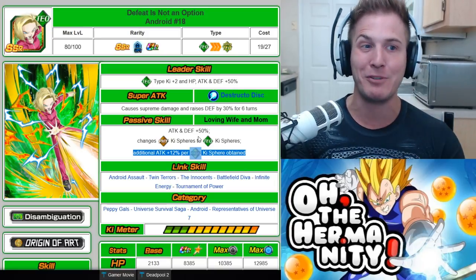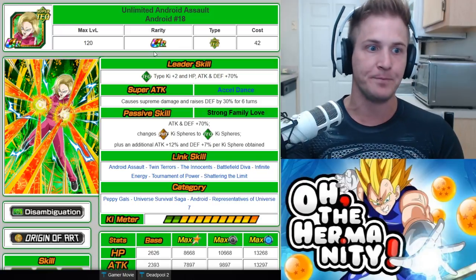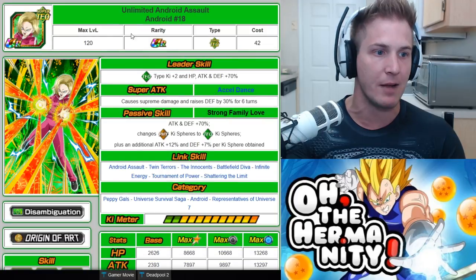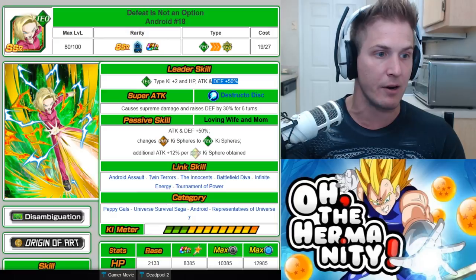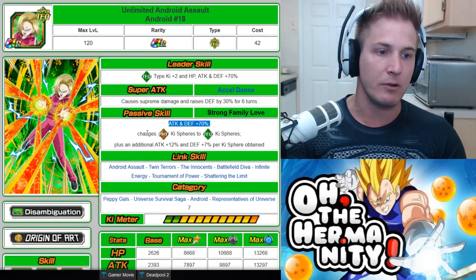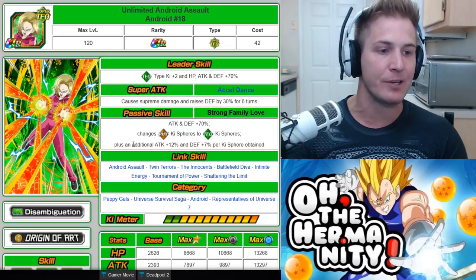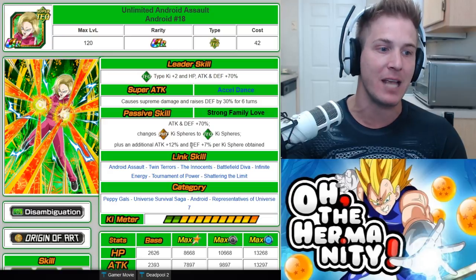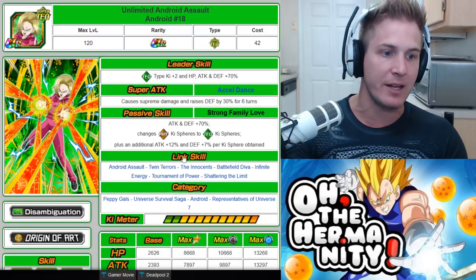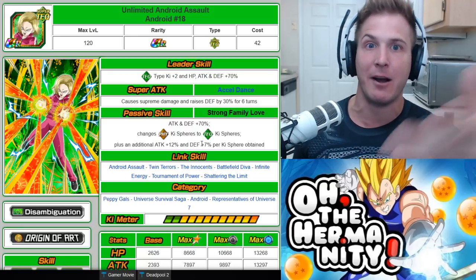That all changes once you TUR Android 18. When you TUR this unit she turns into Unlimited Android Assault Android 18. The leader skill becomes Tech type Ki plus two, HP, attack, and defense plus 70% — before it was 50%. The passive skill is now attack and defense plus 70%, still changes PHY Ki spheres to Tech Ki spheres, but there's no rainbow requirement anymore. It's an additional attack plus 12% and defense plus 7% per any Ki sphere obtained, which makes this unit nasty when combined with her brother.